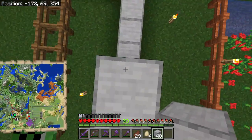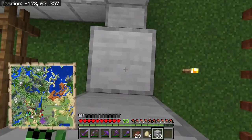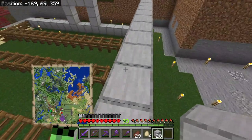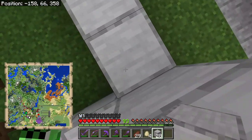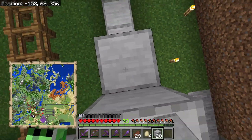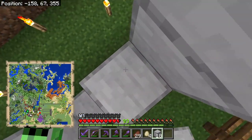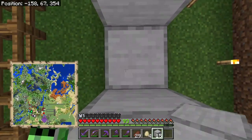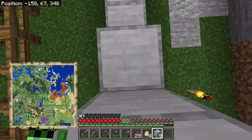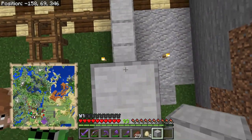I just need to build these walls up, with windows on each side and some at the back. I'm hoping I've got enough smooth stone here — it doesn't look like I probably have. You can kind of tell what it's going to be looking like. It's quite a decent design, not going to lie. Once it's finished, it'll look pretty cool.